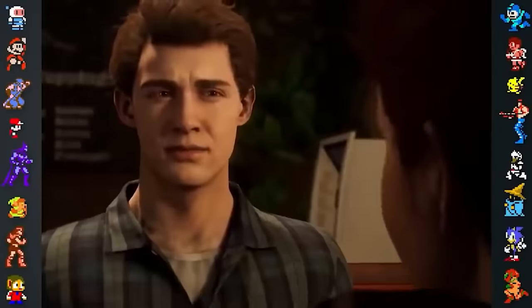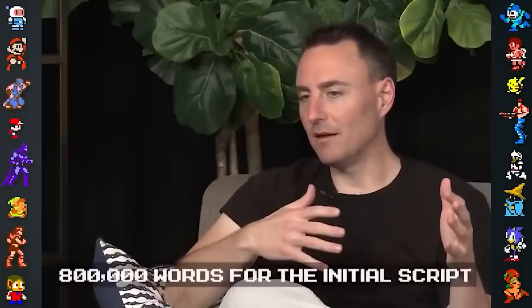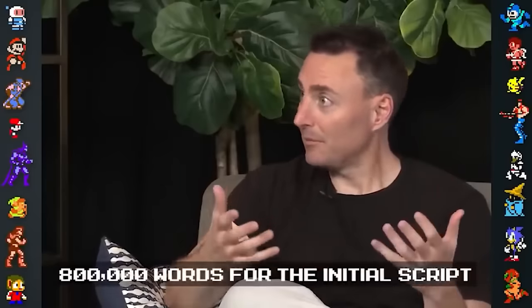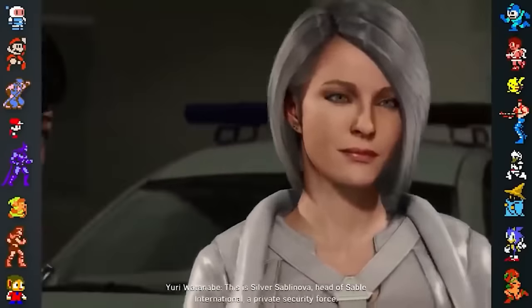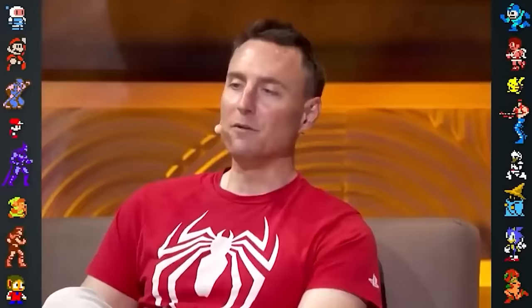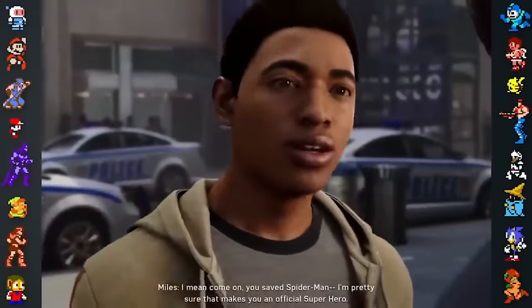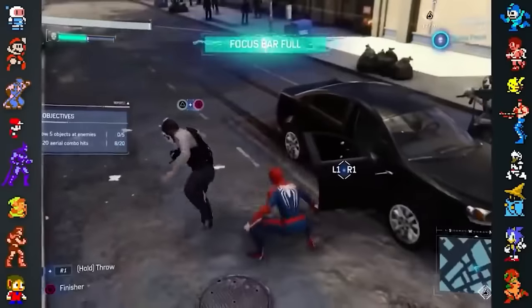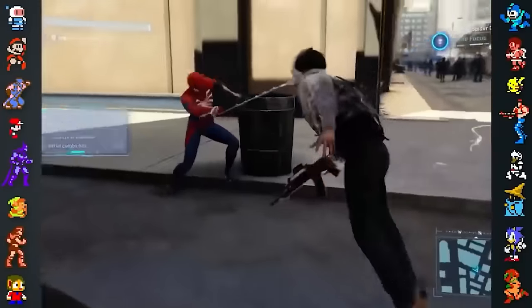Lead writer John Paquette estimated that the team wrote upwards of 800,000 words for the game's script. However, just around half of that made it into the final game, as the team ruthlessly cut out any story element they felt wasn't working. Still, Paquette claims that the game's finalized script is equivalent to a 3,333-page novel.